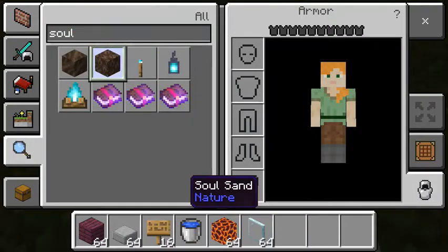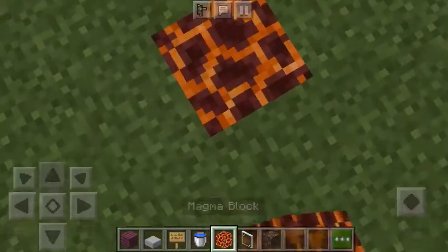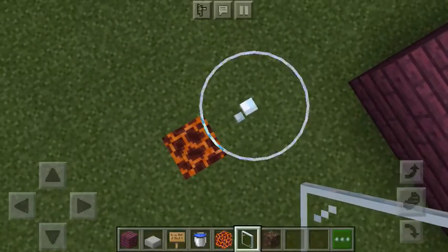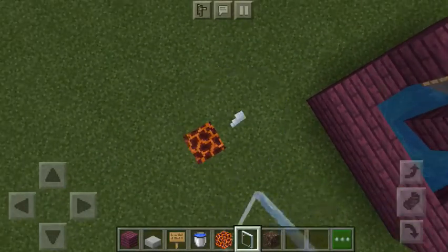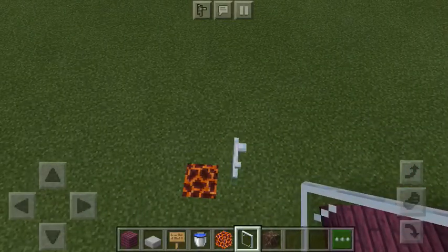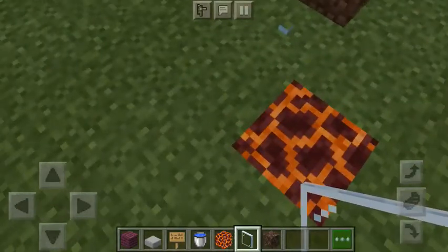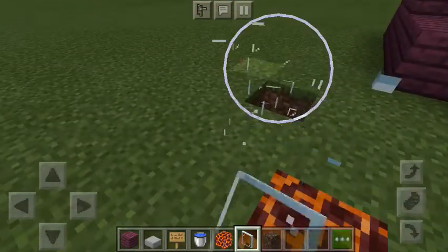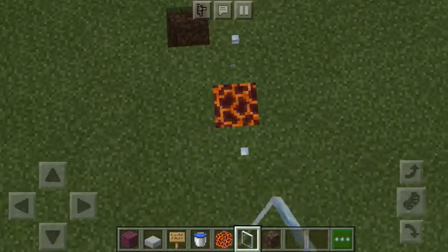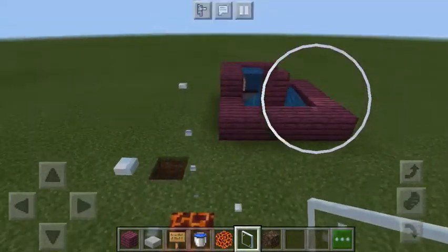Sand — so all you need to do really is this. I'm just going to make this three blocks high just to show you it. You can build it up until the bubbles run out.